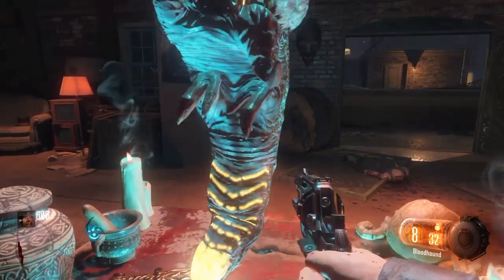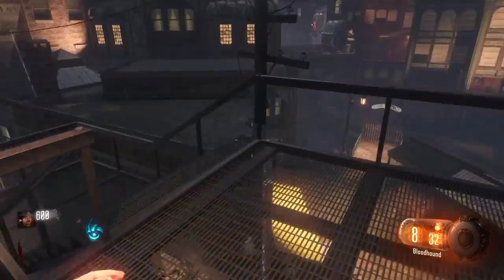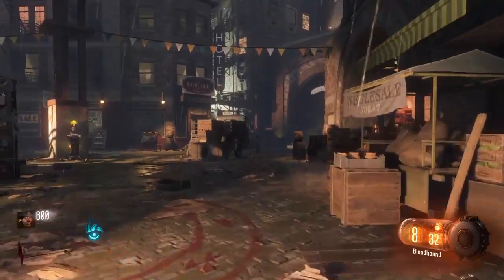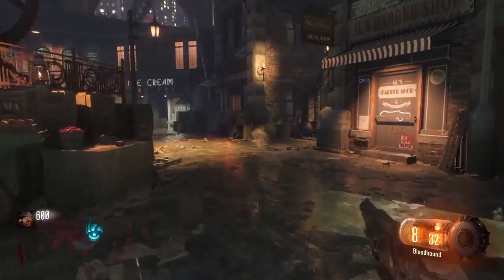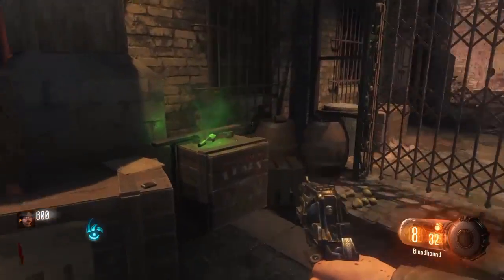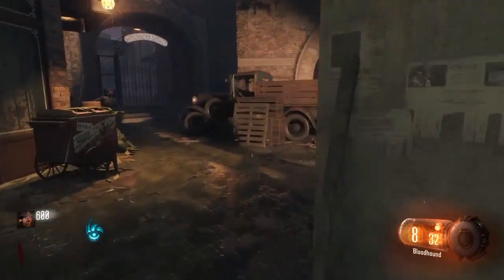The witch things we killed earlier will start spawning along with zombies coming through the windows. Just run around, stay alive, and you should do fine — you only have to do this for about 15 to 20 seconds and then it ends. The way you tell it's over: it'll flash white and then do that little blood thing. Then pick up the gateworm — that is step one of four to activate Pack-a-Punch. Just do the same thing in all the other zones: you have the waterfront area, the footlight district, and the canal district.